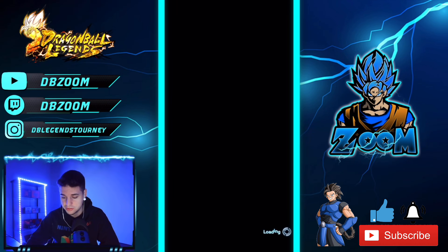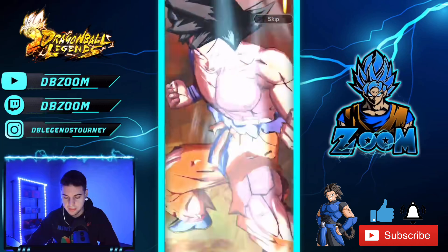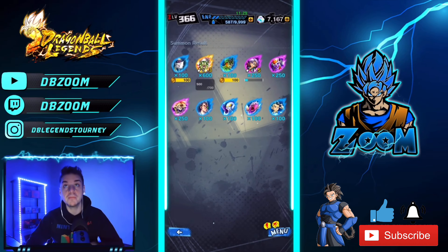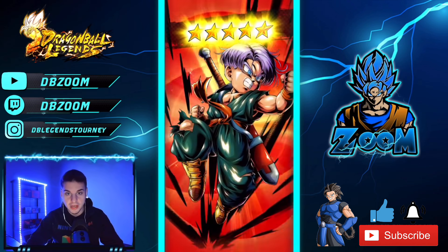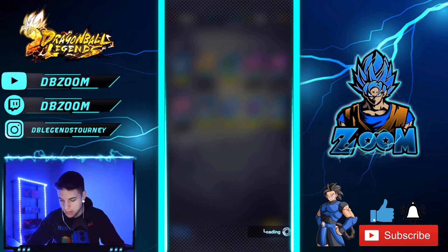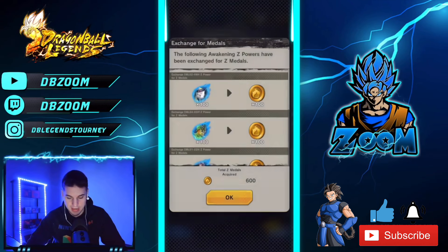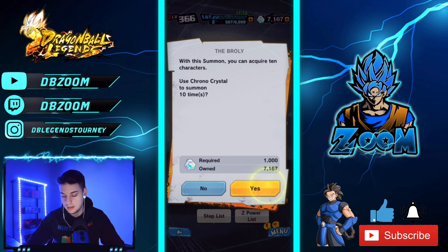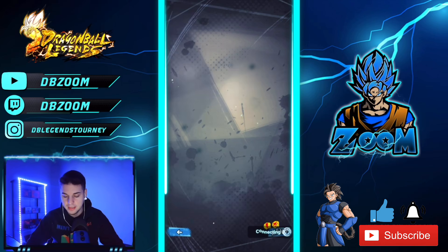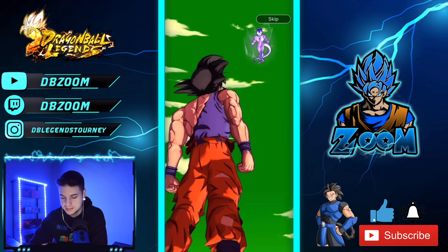We'll skip this one — oh, we get LF Piccolo! Are you kidding me?! Look how many LFs we're getting! This banner is literally treating me like royalty right now. I'll take LF Piccolo even though he already needs a Zenkai, which is funny — but King Piccolo is there with the Zenkai. I love the character, really cool concept and everything like that.